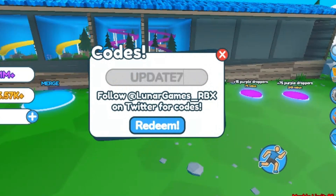Got five new codes: update7, race, galaxy, shiny, and daily.